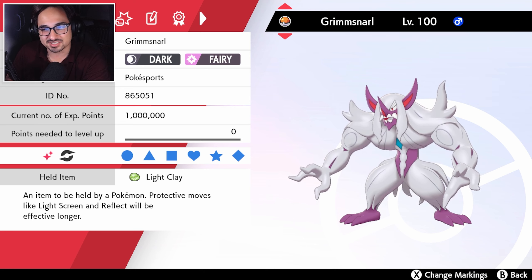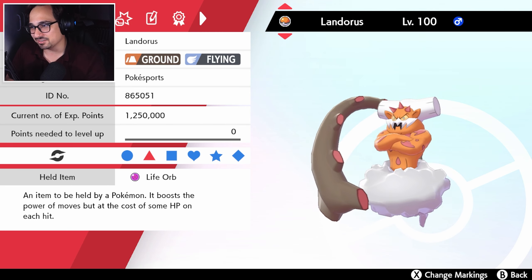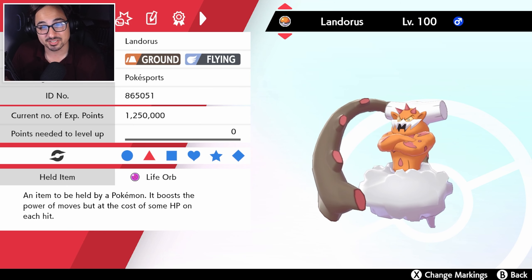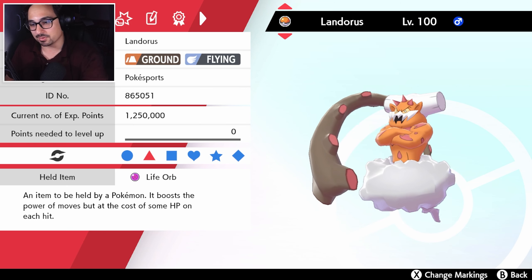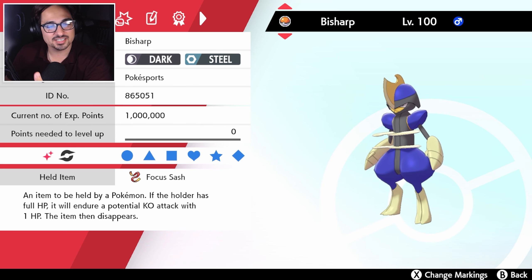I also have Grimsnarl on this team kind of as the defensive mon — sets up screens, etc. I also have Landorus, just another thing to deal with Zacian. And Landorus Incarnate is such a great Pokemon in this format because things can't Dynamax and all the steel Pokemon running around are super scared of this mon. Finally, we got the Bisharp — the blue Power Ranger — for the assurance, because of that whole sludge wave/assurance thing.